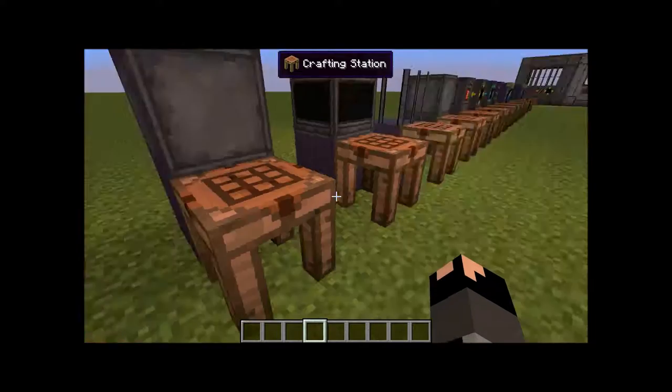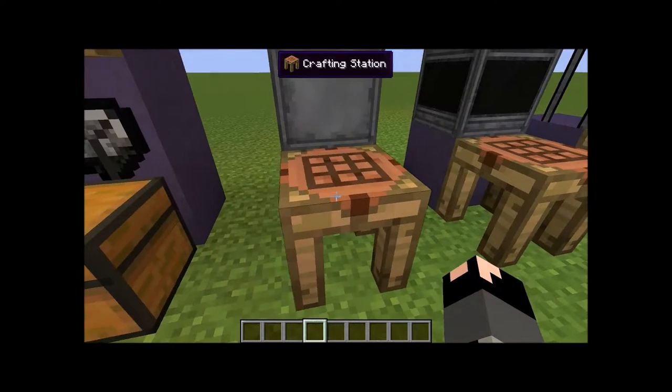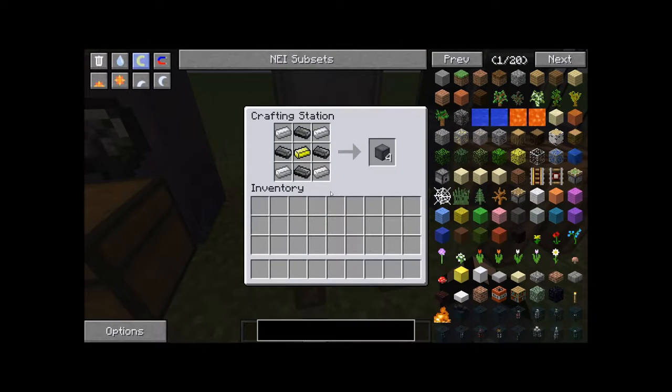This power source is very strong, but it can also tend to be an expensive power source. You're going to need a lot of Yellorium before you start this, because half of it is going to go into making the reactor components, and the other half is going to be used making the fuel. 64 ingots are going to last you a while for a fuel source, depending on what type of power output you're using and how big your reactor is going to be.